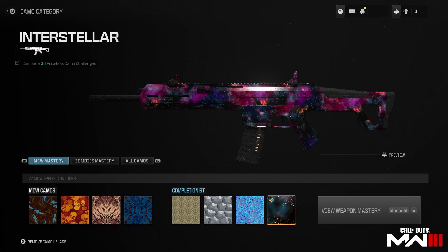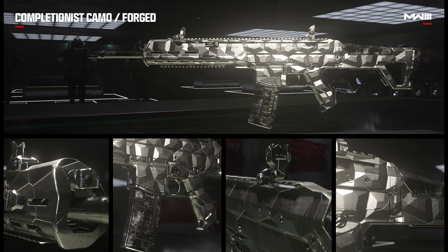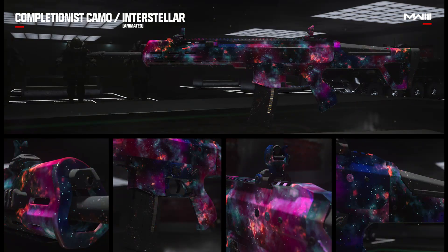Starting with the Modern Warfare 3 multiplayer camos: we have Gilded, which is gold with a circular pattern; Forged, which is basically platinum with a blocky pattern; and Priceless, which is similar to the blue Polyatomic. The ultimate multiplayer camo is Interstellar — it's like Orion but with different colors and a different pattern. I like this one a lot.